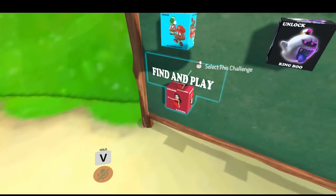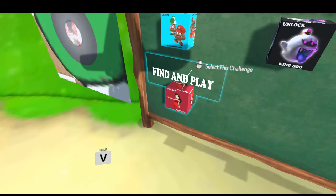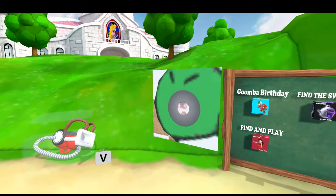We got this mission — Find and Play — where you can unlock Pauline. Who doesn't love a little Jump Up Superstar? Go find the vinyl and play it and you'll unlock Pauline.